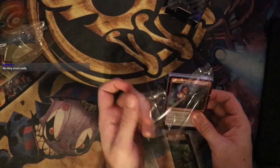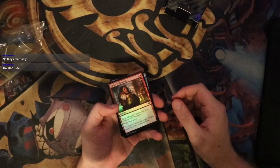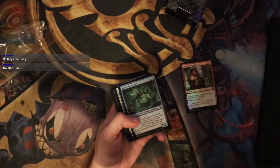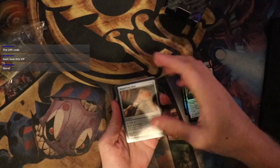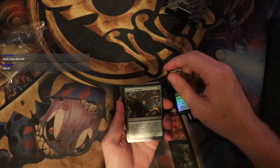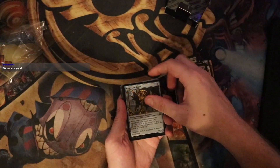Here we go. I'm going to be going through this very slowly because I have never opened this before and I'm really excited to see what's here. Cathartic Reunion foil, Fairy Mechanist, Angel of the Dawn, Magnifying Class. Not going to be spoiling anything here. Defiant Salvager foil, Ancient Stirrings, Iron Bully, Twisted A-Bomb, Eager Construct.